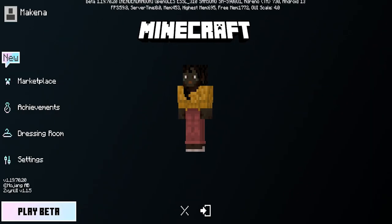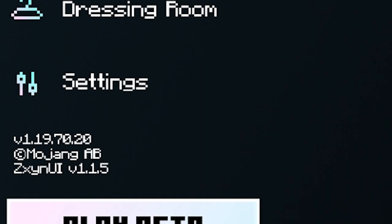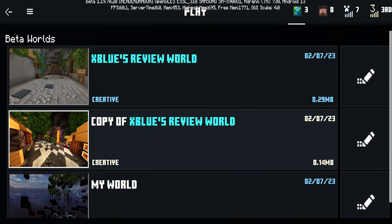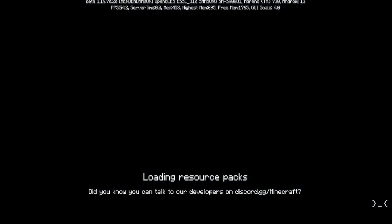Next up, we have the Zyn client. When you load into the client, you will notice it looks super clean — it's literally just a black screen panorama, but all of the buttons are towards the left side of the screen. The entire UI has changed and is made to be in a nice blue theme.